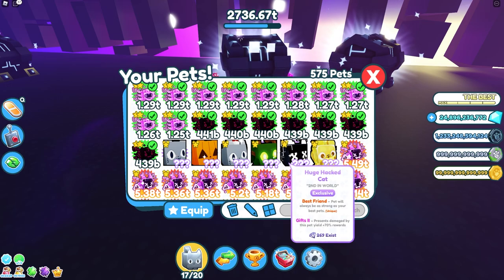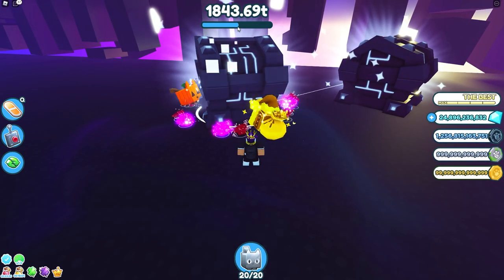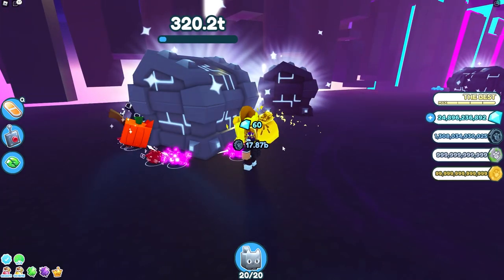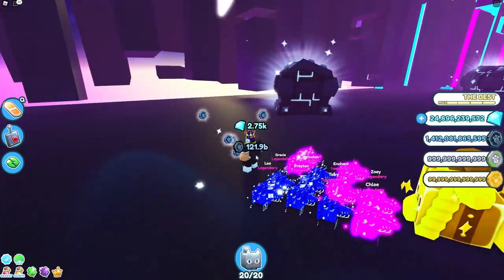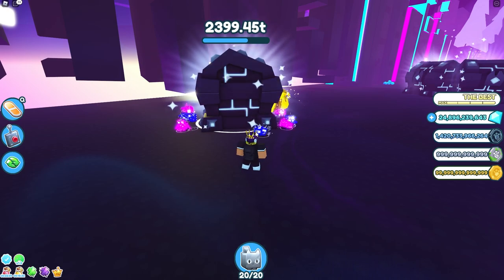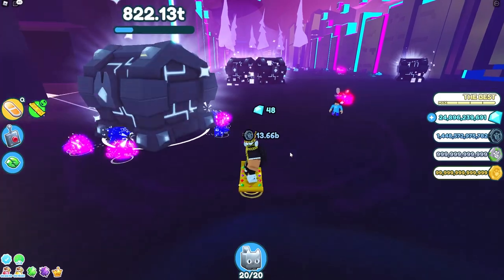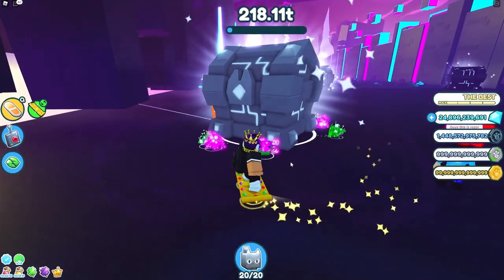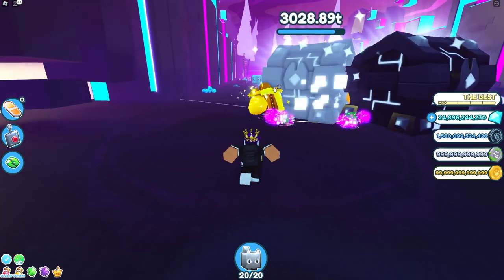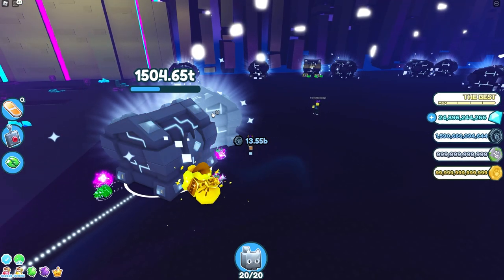If I swap those pets for huge pets, it's going to be way, way faster — you can see how much faster the chest is getting completed. With my boosts on and fewer Tech Coins 5 pets, I'm getting around 130 billion tech coins per break. This depends on how many Tech Coins 5 pets you have, or if you have Tech Coins 3 or 4 pets. You can do this in any area — it just depends on what pets you have. Aim for Tech Coins 5 pets and balance enough of them with strong pets so the chest completion speed gives you a good ratio of time to tech coins earned.